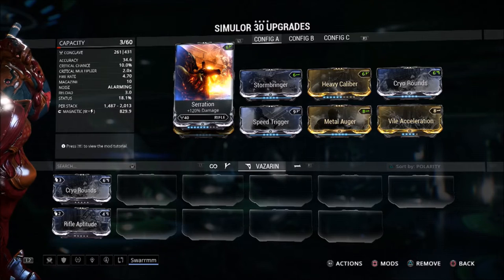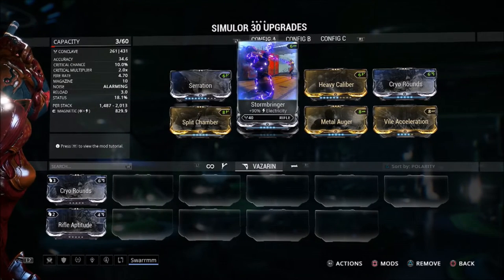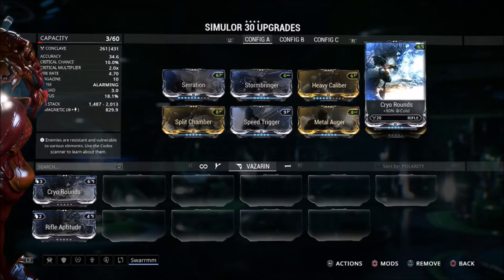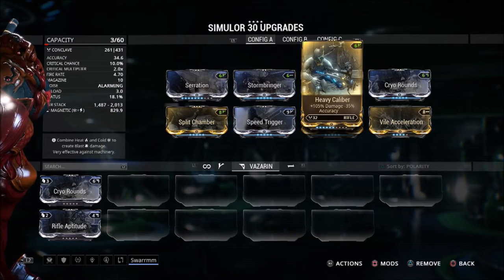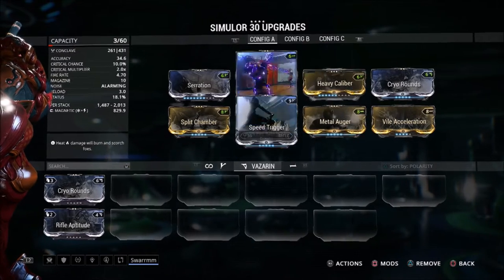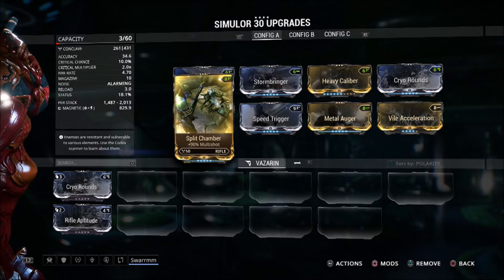Starting off, I put Serration, which is a must-have mod for pretty much any assault rifle — it basically adds damage. Next we have Stormbringer as well as Charged Chamber, which adds to my magnetic damage. Then we have Heavy Caliber, which is yet again another must-have, and the accuracy loss is not really going to affect this weapon because you're not going to notice it. Next we have Split Chamber, which is the mod that lets your merge trigger in three shots instead of five.